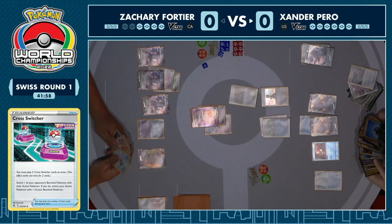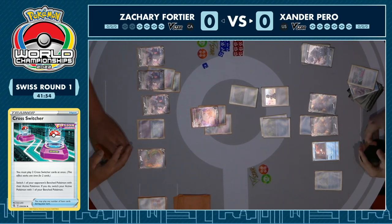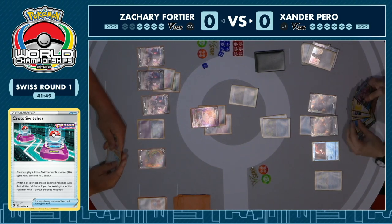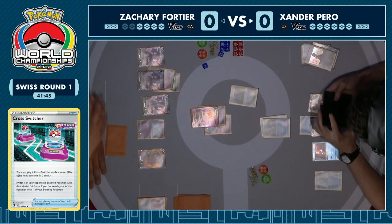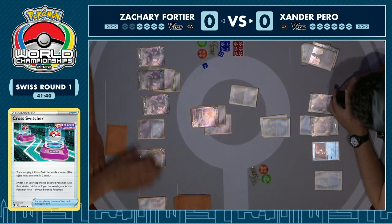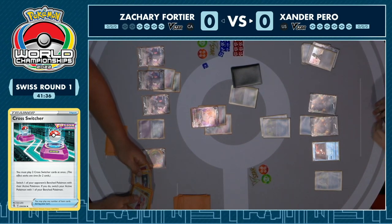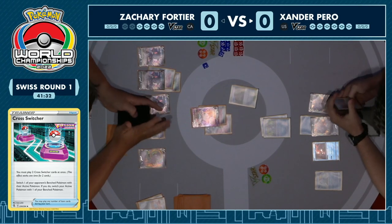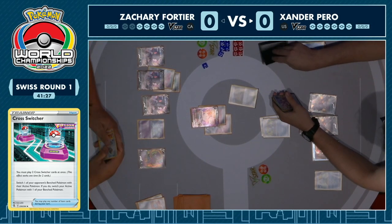We're seeing the cross switcher come straight to Xander's hand — this is one way you can try and race a Mew: completely ignore the Mew itself and just try and take two prizes on the Genesect over and over again. It's hard to KO a Mew VMAX for Palkia, but it's not anywhere near as difficult to KO a Genesect. Plus you then get the extra bonus of fewer Genesect, so you're drawing fewer cards — that's going to make things a lot more awkward in the late game. It's worth noting Xander does play a single copy of Path to the Peak, which can be devastating for Mew decks, but there is a Pumpkaboo in the Mew list which can counter that.